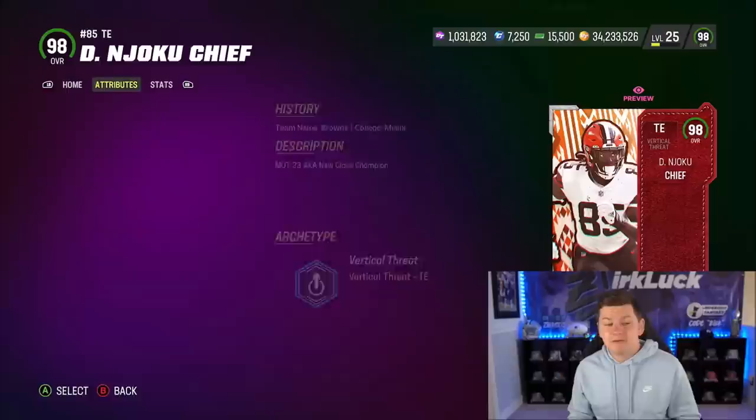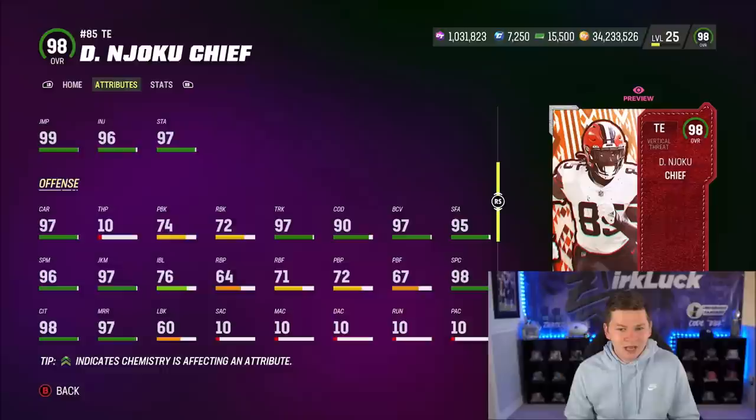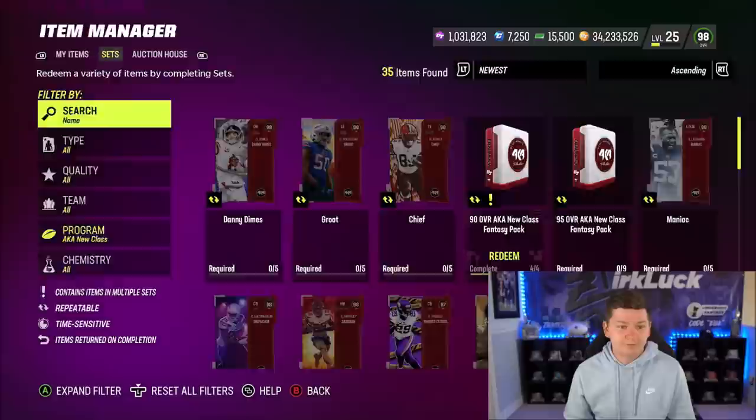We also have David Njoku — 6'4", 97 speed, 96 Excel, good route running, good catching, 72 run blocking, 97 juke, 94 break tackle, 97 trucking, 95 stiff arm. Very solid card, but I don't think I'm going to be picking him up because we do have Gronkowski in the game.